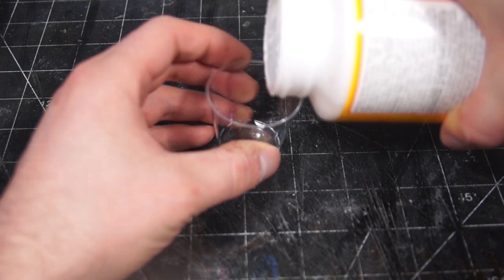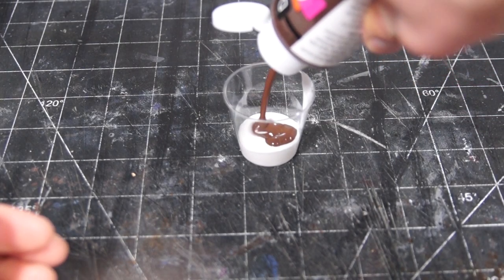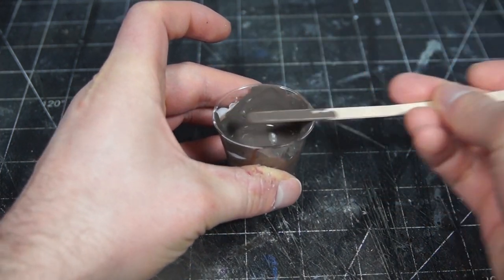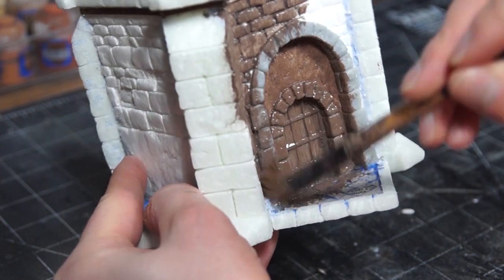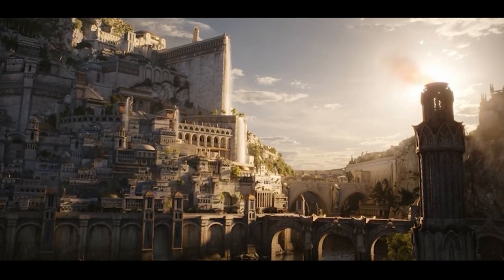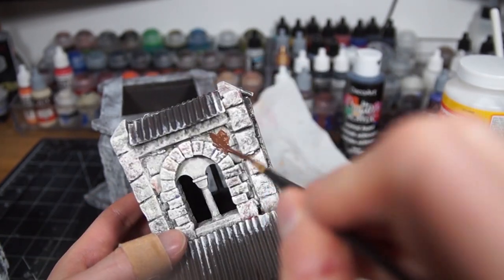I wasn't 100% sure how to approach the painting, as I knew what I wanted but wasn't sure how to get there. I started out in my normal way by creating a base coat primer with Mod Podge, but rather than going for a black-gray, I instead mixed in some brown to get a muted brown tone, in order to differentiate it from the usual Gondor stuff I've painted countless times. This went all over the piece in a couple of layers to give a nice opaque, if slightly mottled look. I wanted to base this around the look of Numenor from Rings of Power, so my usual techniques weren't really going to work — I tried it anyway, hated the results, and reprimed the whole thing again.